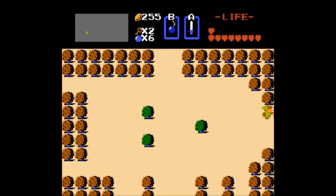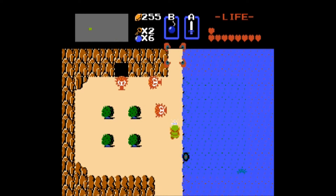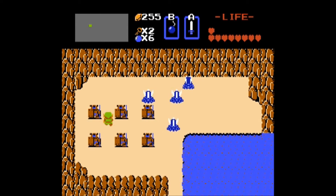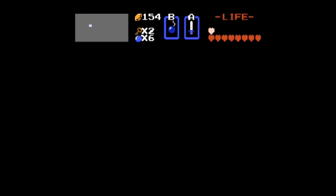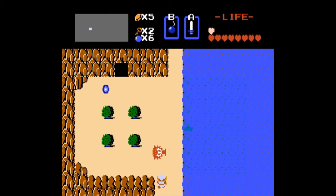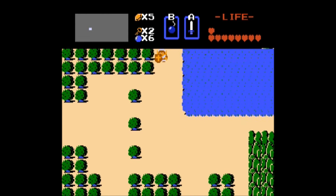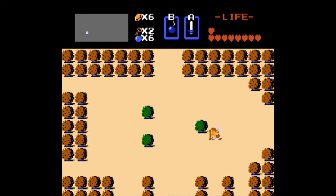We've got the Rupees — let's head on up here. What we want here is the Blue Ring. We'll want that piece of meat eventually, but the real prize is the Blue Ring. And now with that, what it's done is raise our defense. So that will be extremely useful coming up.